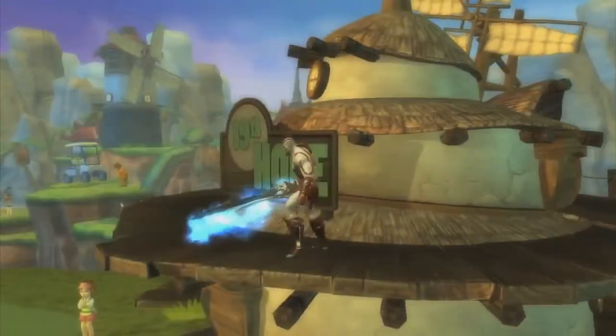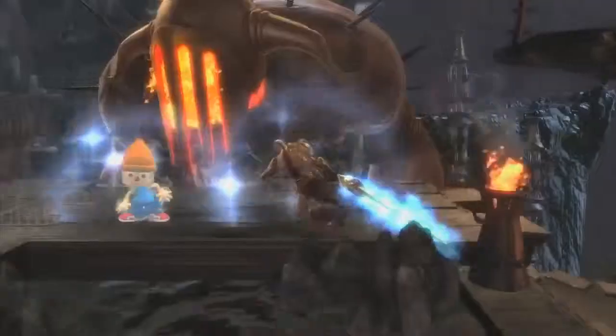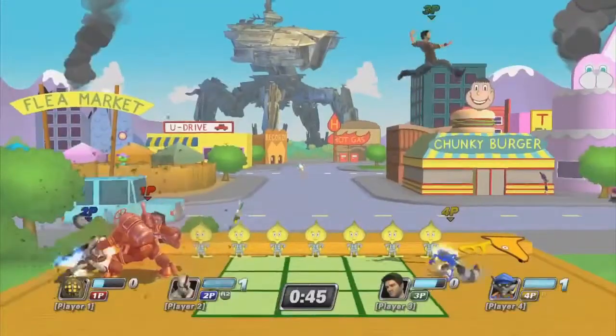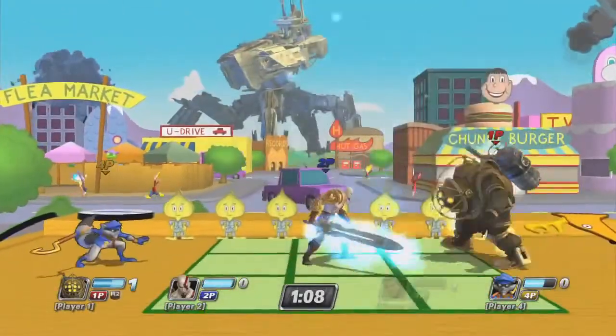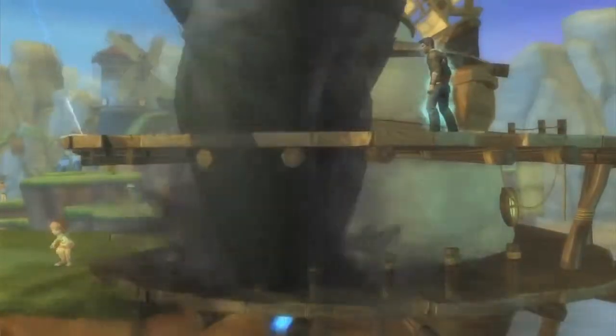His level one super does have a bit of wind-up on it, so it's not something you want to fire out when you're in the combat ball. But if you're just outside of the combat ball and you can get those guys distracted, it's a really good move to capitalize on. His level two super is much more vertically oriented — one of the few in PlayStation All-Stars that has this vertical area of effect. If you fire it off by surprise when you're a few platforms underneath them, you can catch them all the way at the top. It's a great super in that situation.